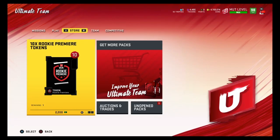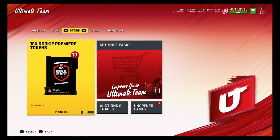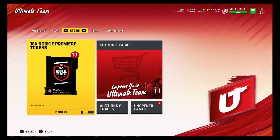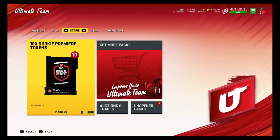Hey what is going on everybody, it's Free Gamer, hope you have a fantastic day. Welcome back to another Madden video. In this video I'm going to give you guys another really good coin-making method. This is a low risk, high reward method. Worst case scenario you guys will only lose about 10,000 coins, but best case scenario you can gain 100,000 to 200,000 plus coins depending on how lucky you get.